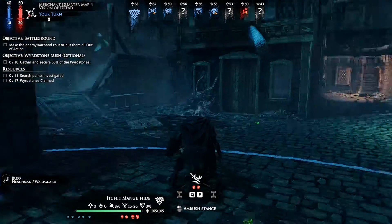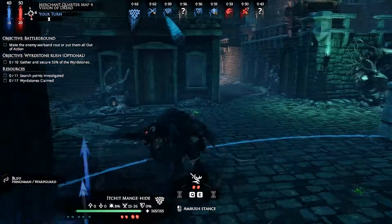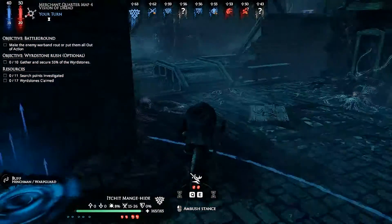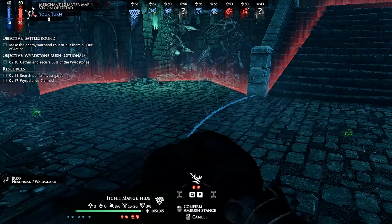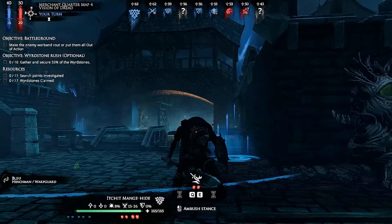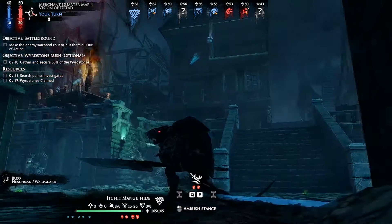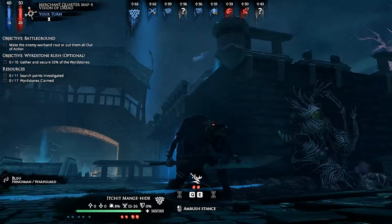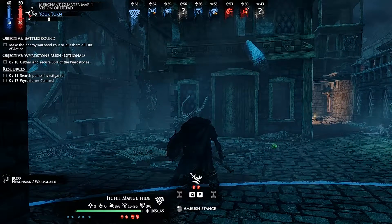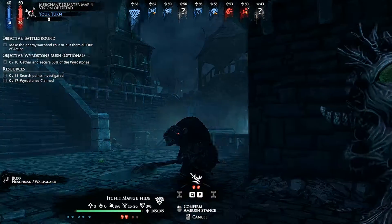We've spotted the leader and there are some enemies around. We want to ambush, but not ambush up the stairs — don't ambush up the stairs. There's another enemy somewhere; he must be at the cart. I can't quite see him from here — I'm a little bit blind. And we're not allowed to backtrack, so we need to stay and ambush anyway.